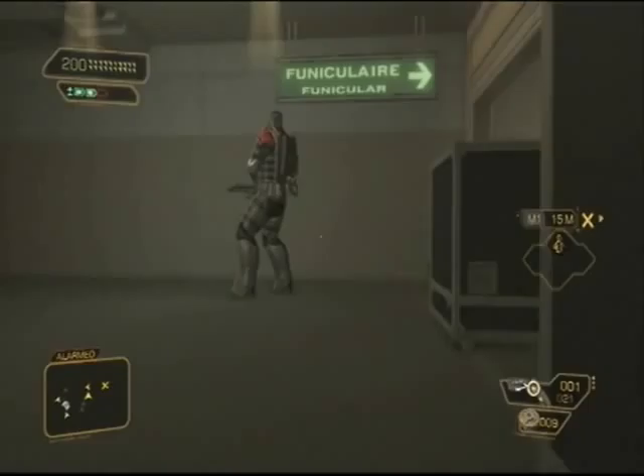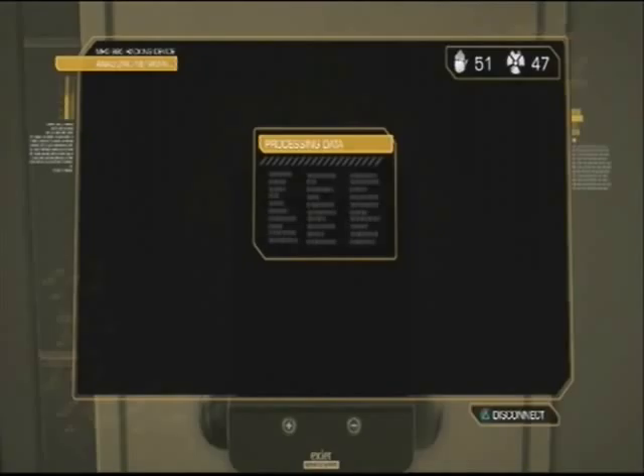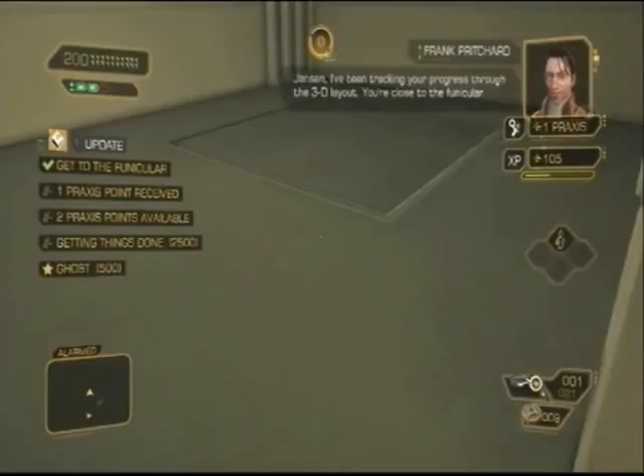Use the cloak again and head towards the desk. Wait until you hear a guard say 'clear' — then the big guy down here will turn around. As soon as he turns, start heading back down towards him. You can use the cloak if you don't feel comfortable, but I was able to get past without it.